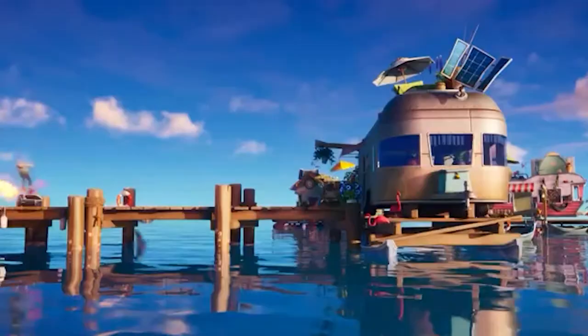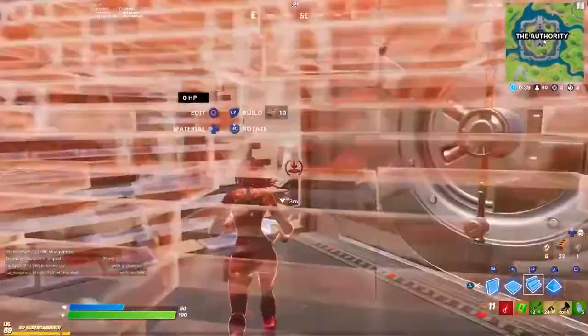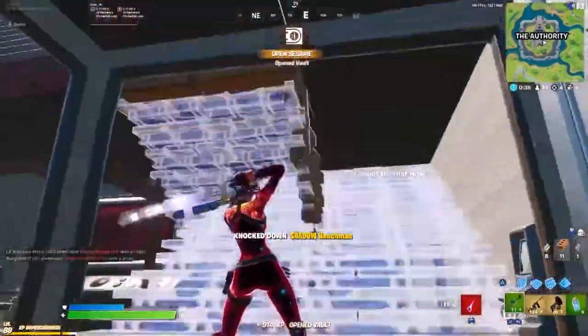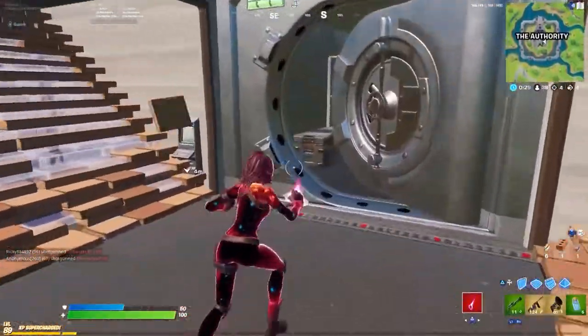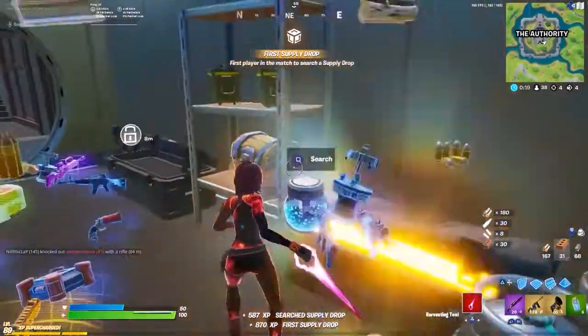With the start of Season 3, Epic brought back the legendary and epic variants of the submachine gun and added legendary and epic variants to the rapid fire. Because of the difference in fire rates and reload time, if you have a charged shotgun, the rapid fire is the SMG to go with, as the charge would have done most of the damage. Keep in mind that this loadout can be used for both public matches and competitive games.